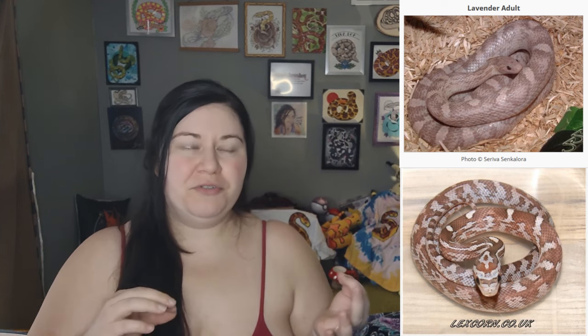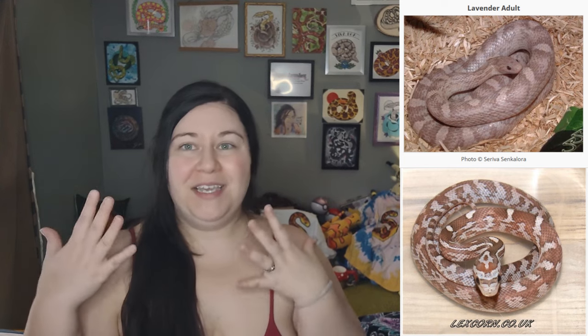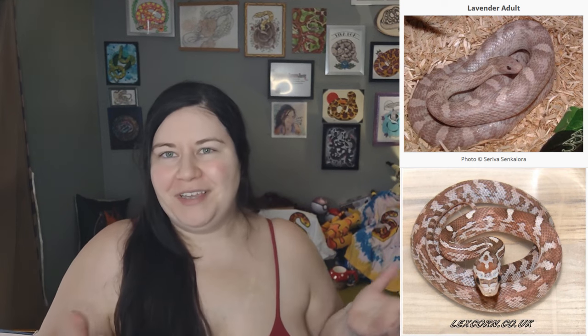If you want to see all the combos that we know of and have photos of, you can go to iansvivarium.com — that's where I'm getting most of my information, and it's also in the description. Today we're going to go over all the different lavender combinations, at least the ones that I think are interesting or the ones that have names — if it has a definitive name as a combo, I'll put it in here, and if it's just something interesting, I'll throw that in too.